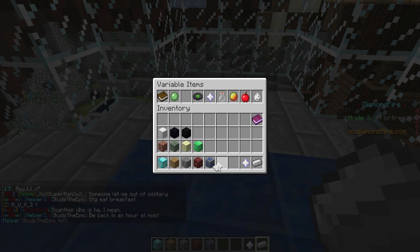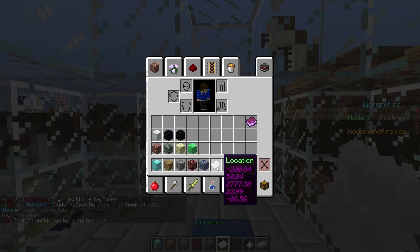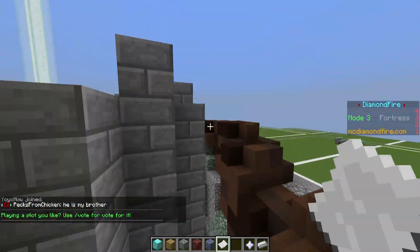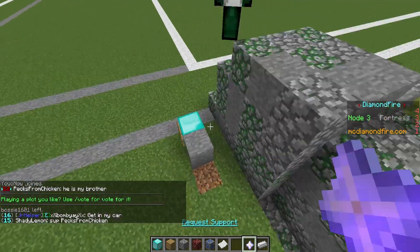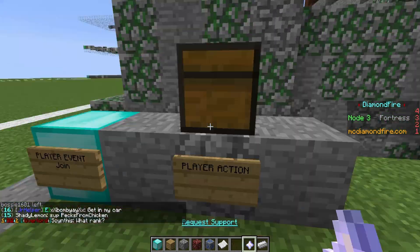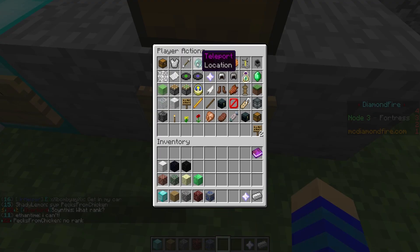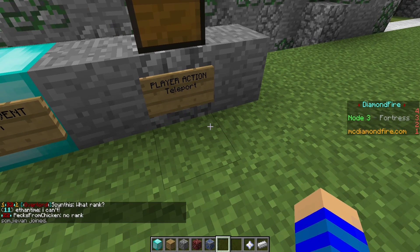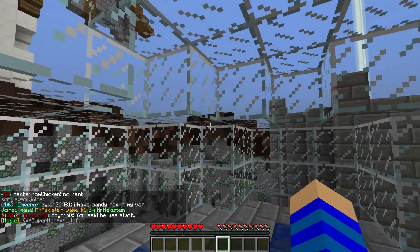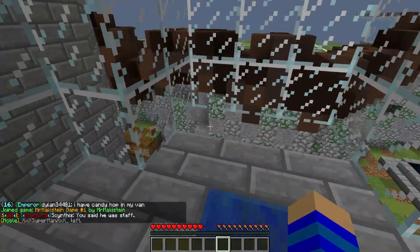Here we have the location, and if we now right click, our current location will be saved. Now if we head back to the code we'll place down a player action, put our location in here, and select teleport. Now if we test it — yeah, perfect. Now every time a player joins he will be teleported into this little cage right here.